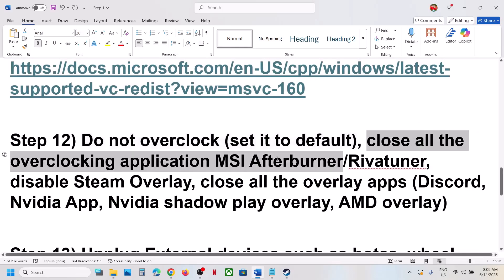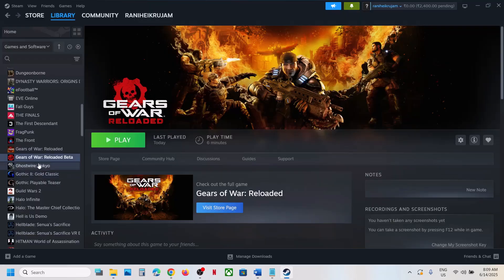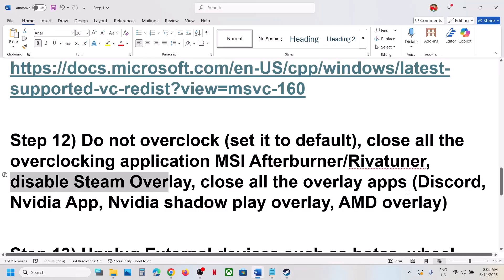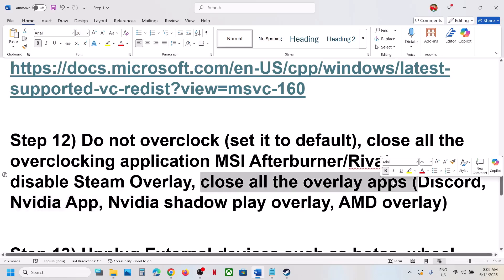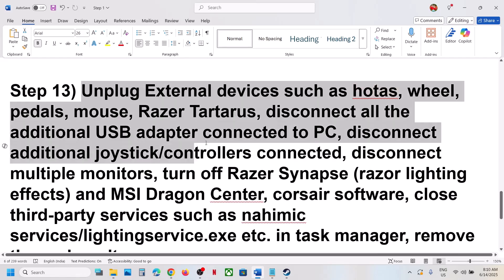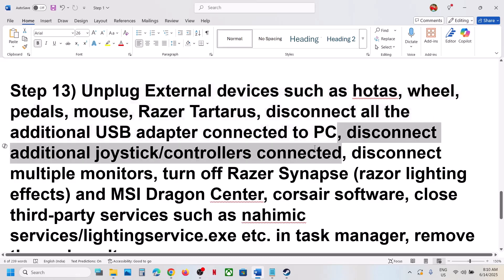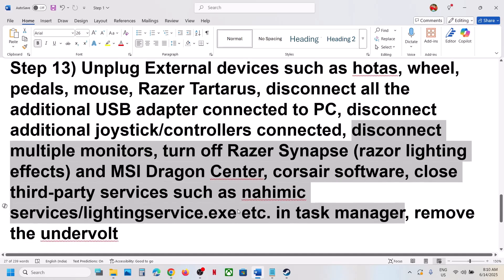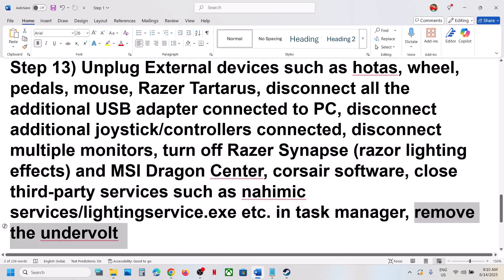Do not overclock — if you have overclocked, set it back to default and close all overclocking applications like MSI Afterburner or ReWA Tuner. Disable Steam overlay by right-clicking the game, selecting Properties, and turning off 'Enable the Steam Overlay while in game'. Also turn off Discord overlay, NVIDIA overlay, and close all overlay applications before launching. Unplug any external devices not in use, such as wheels, pedals, USB adapters, or extra controllers. Close all third-party software except the game and Steam. If you have undervolted your system, remove the undervolt.